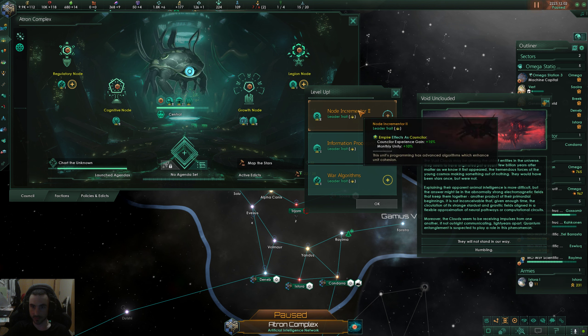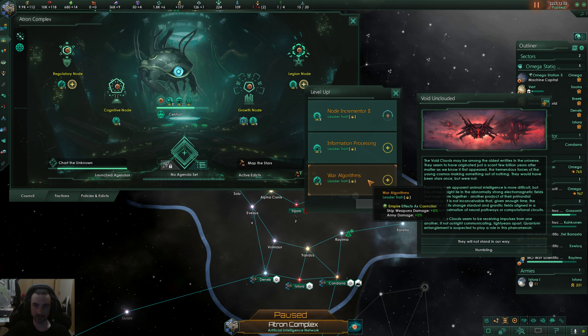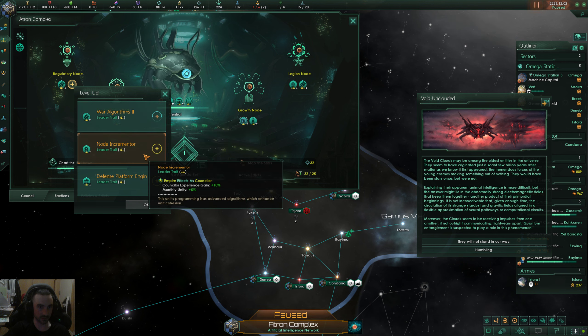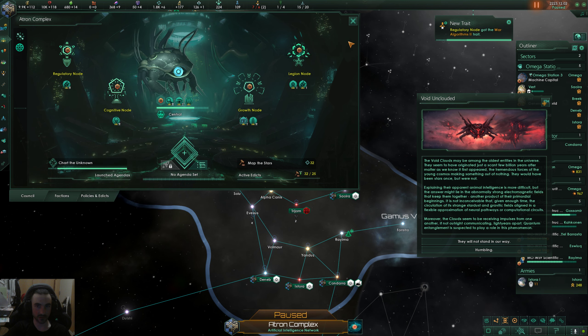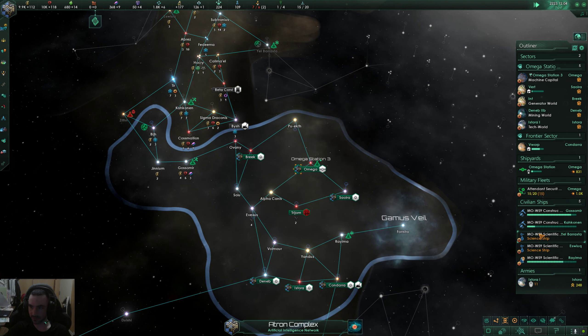Monthly unity — we are having unity problems — but there's ship weapon damage here, so I'm going for the ship weapon damage. This one got upgraded too, same kind of choice, but I'm going for ship weapon damage. Void Unclouded — we want that physics research.